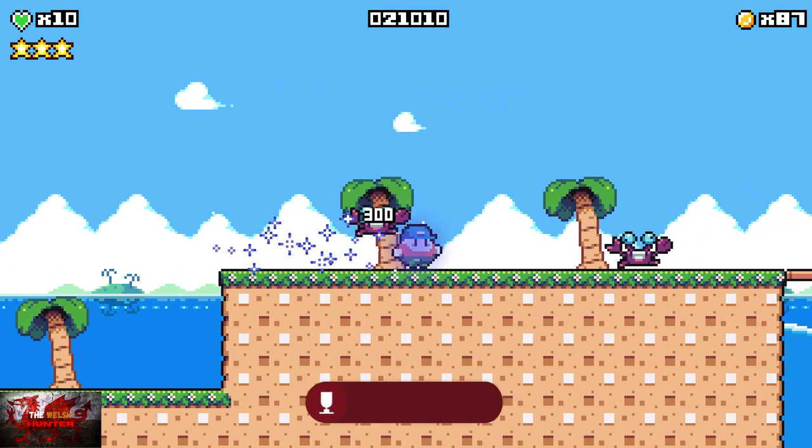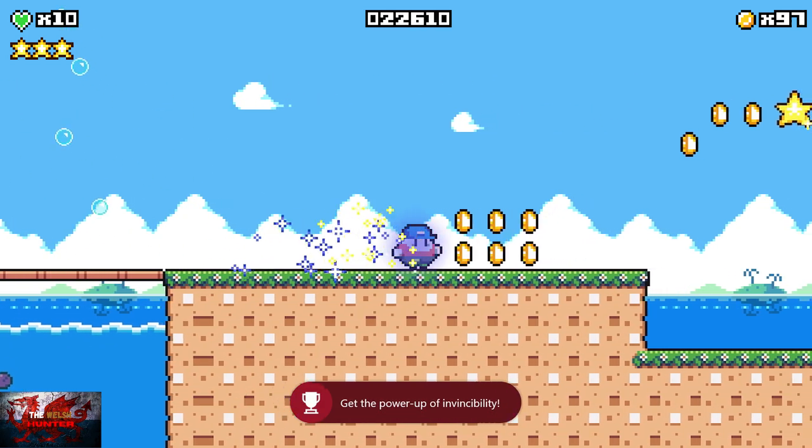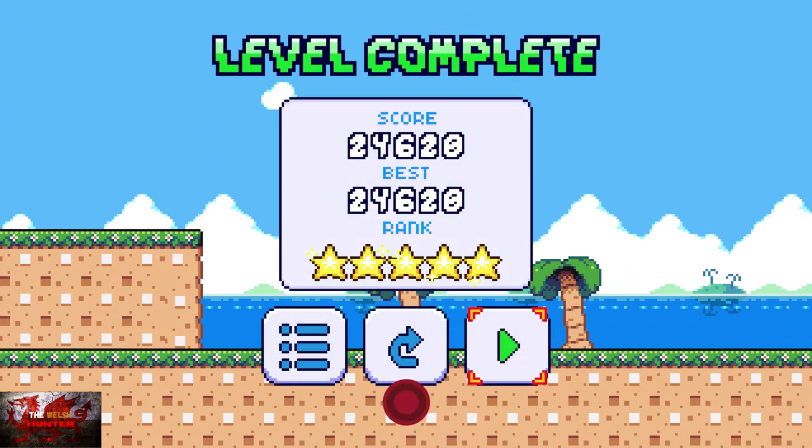Now we've got invincibility mode, as long as you open up that treasure chest, so do that. And now we can basically just run for it. We've got three stars — there's the fourth one to jump up, get rid of those crabs, and there's the fifth star. That's that one done.